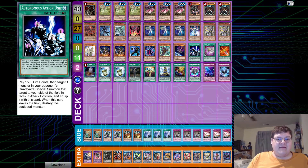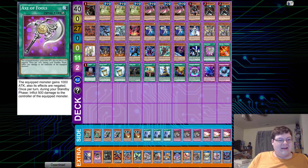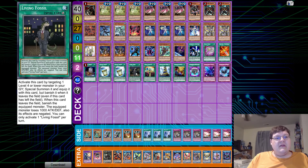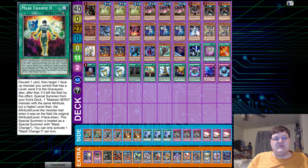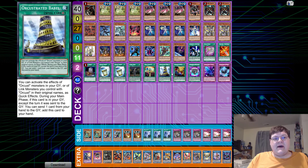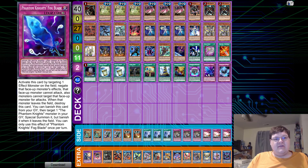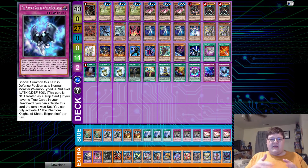For spells, we have one copy of Autonomous Action Unit, one copy of Axe of Fools — the equip monster will gain a thousand attack but its effects are negated. I actually kind of like this; it's a techy choice a lot of people forget about, but giving this to a monster and negating its effect for the turn is literally just an automatic negate against certain plays. Very powerful. One copy of Divine Sword Phoenix Blade, one Foolish Burial, two copies of Instant Fusion, one copy of Living Fossil, one Mass Change 2, one copy of Orchestrated Babble, Overdone Burial, one Rank Up Magic Quick Launch, one Fog Blade, and one Shade Brigadene — wrapping up the main deck.